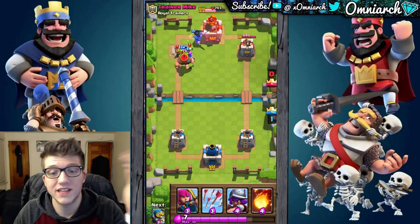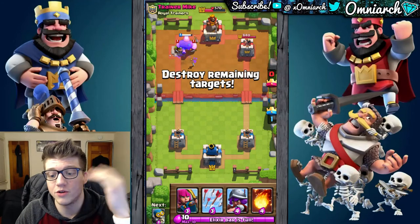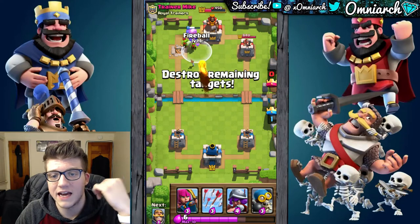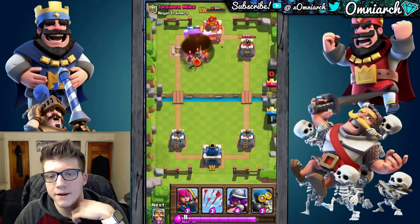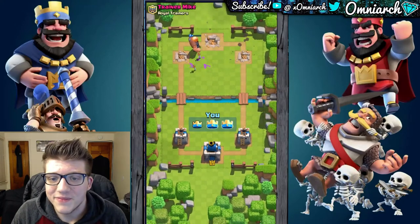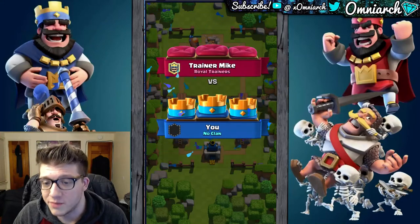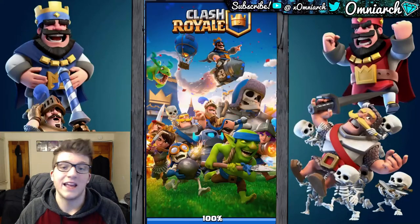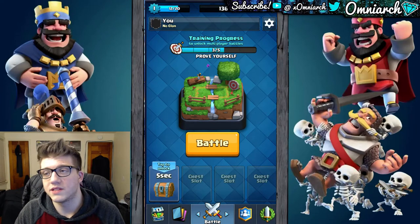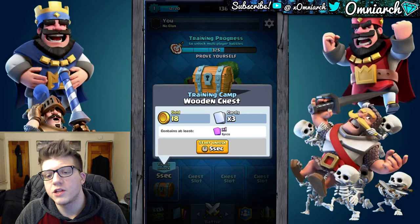If you drop a giant and they deploy skeletons, he can't do anything about that — there's nothing he can do about skeletons even though they're a really weak unit. He only attacks buildings. The Hog Rider is another one that only attacks buildings. Other troops just attack anything. Some troops can only attack ground units, whereas other troops attack flying units as well — so there's a bit more depth there.